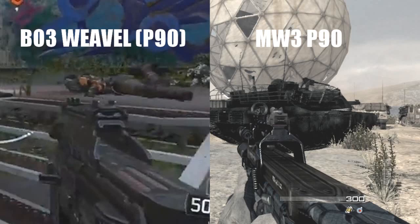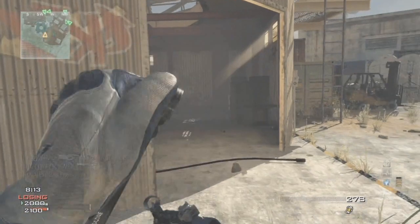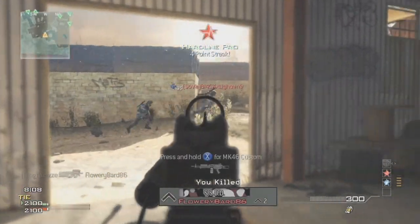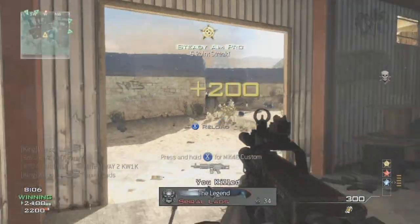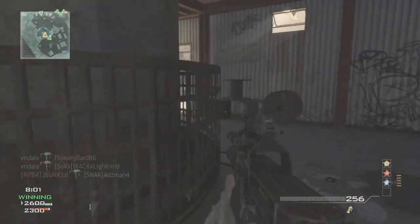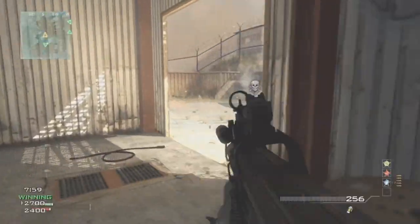It's not called the P90, it's called the Weevil — almost sounds like a Pokémon, like one of those level-one Pokémon. But the Weevil is more of a hybrid between the Scorpion from Black Ops 2 because of its iron sights and ADS features, so aim-down-sight features — it's more like the Scorpion in that way.